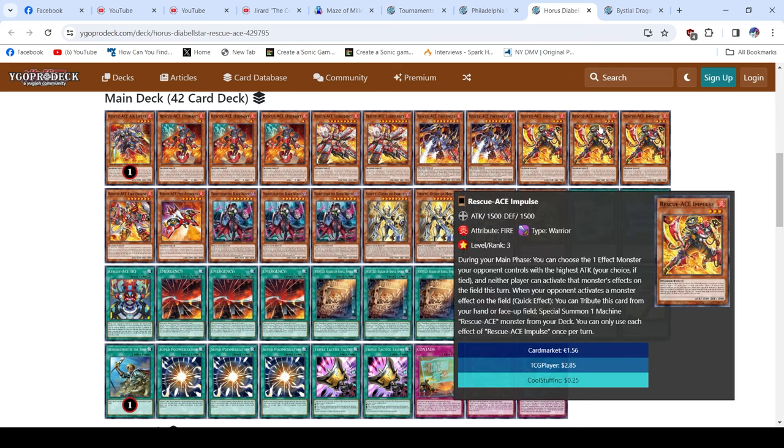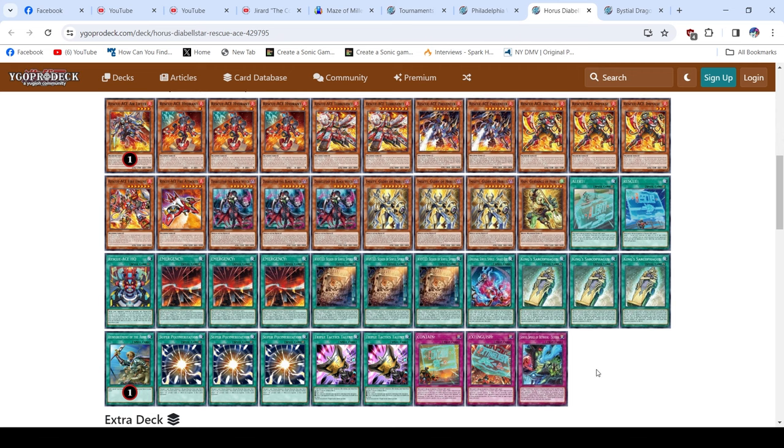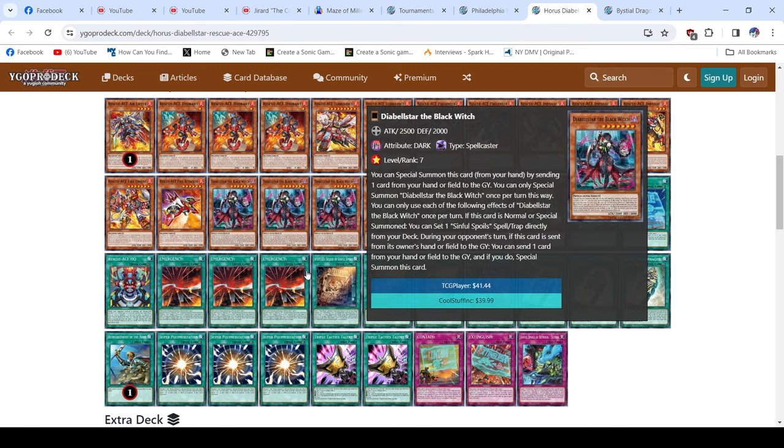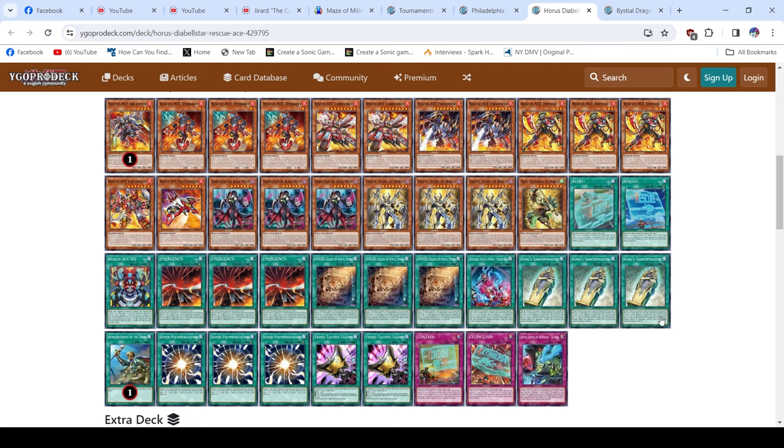Clocking in at 42 cards, this is looking pretty strong — even without any hand traps. You have cards like Impulse that can interact during the opponent's turn, so you're not completely devoid of interaction. People cutting Called By the Grave is monumental to me; I'm still really surprised by that. This really looks like a strong going-second build. Even if you draw Diabelstar with Extinguish or Contain, if you get to Emergency you can reset the trap cards from graveyard — so opening your traps going second isn't a big deal.